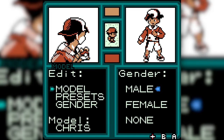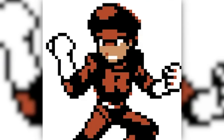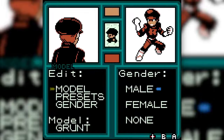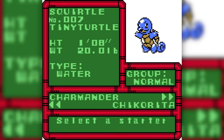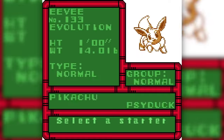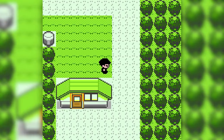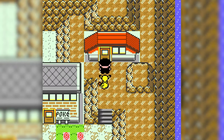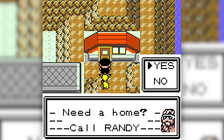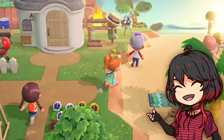I want to highlight two things about this ROM hack. First, you can customize your character as you want or choose a character from the game to use as your trainer, such as being a Team Rocket grunt or choosing Blue as your character. Second, there are 24 starters, so the game has incredible replayability considering all the options from the beginning. The game also has new areas, improvements in some existing maps, and one of the things I liked most was the possibility of buying a house in the city you want — I'm a big fan of Animal Crossing, so I appreciate this feature.